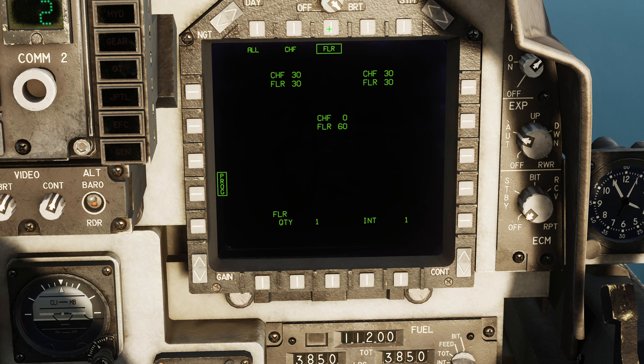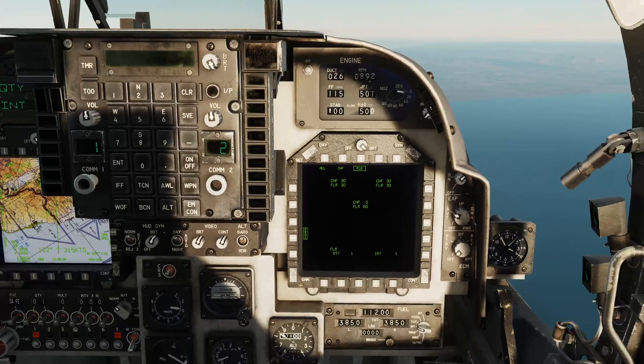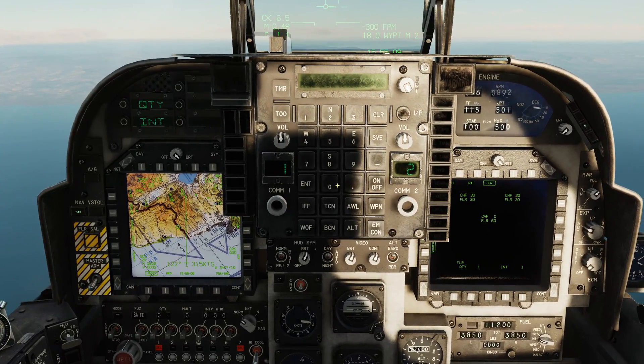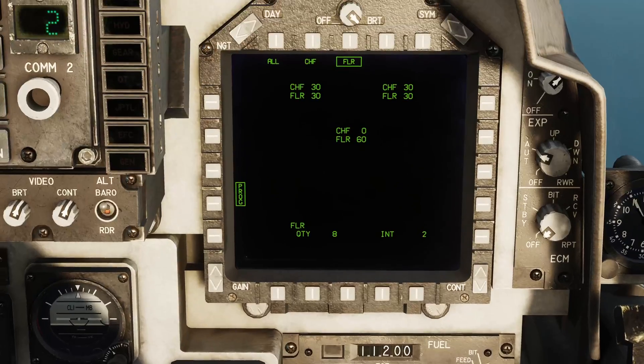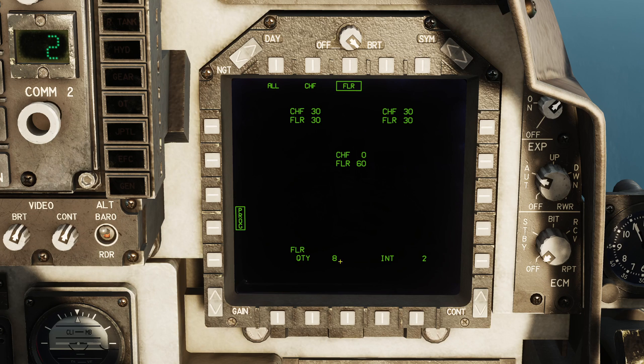Let's first look at flares, because they're the simplest. With flares, if we look over here at the ODU, we have an option for quantity and interval. I'm going to choose a quantity of eight, press enter, and I can see that that's now programmed down here. And I'm going to choose an interval of two. Interval is in seconds.